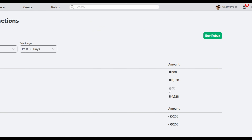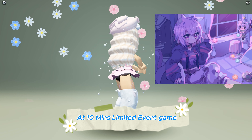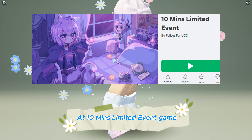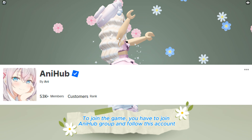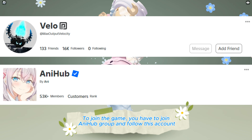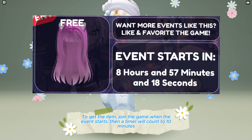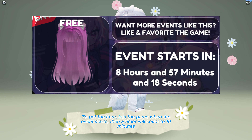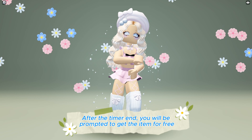This anime cat girl hair with 100 copies is now available to be obtained for free at the 10 Minutes Limited Event game — link in the description below. To join the game, you have to join a hub group and follow this account to get the item. Join the game when the event starts, then a timer will count to 10 minutes. After the timer ends, you will be prompted to get the item for free.